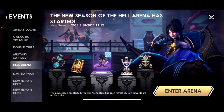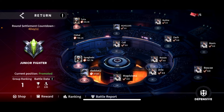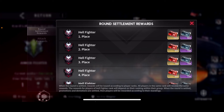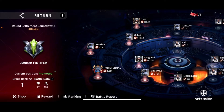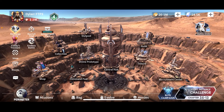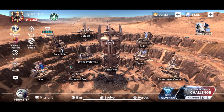Week three is when Hell Arena actually opens — it opens in week two but you're put into fairly easy brackets with a lot of bots. If you've been playing efficiently, you should be able to rank up fairly high in week two. I'm in Junior Fighter right now and will be promoted to Intermediate Fighter in week three, but then you'll probably tap out because you're a brand new account without all the shiny toys.